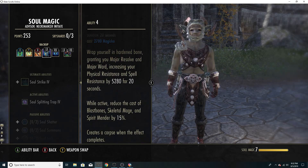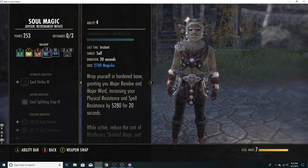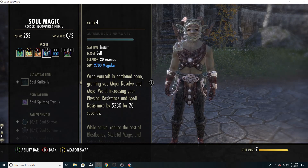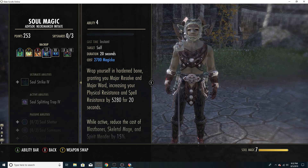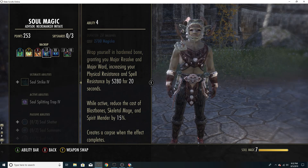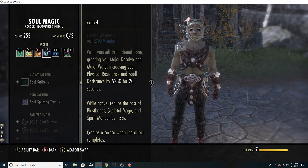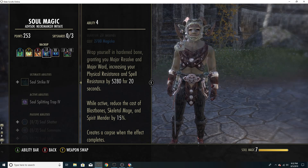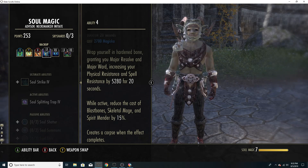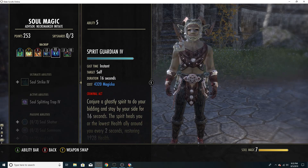I'm running Summoner's Armor. The other morph pulls people to you when they hit you with direct damage — you don't want that when you're kiting around to avoid damage. Summoner's Armor reduces the cost of Blast Bones, Skeletal Mage, and Spirit Mender by 15%. So when I activate this, I reduce the cost of my Blast Bones and Spirit Guardian by 15%, which helps sustain.